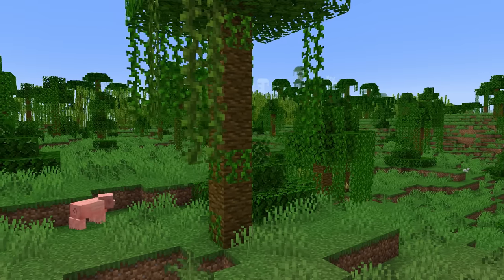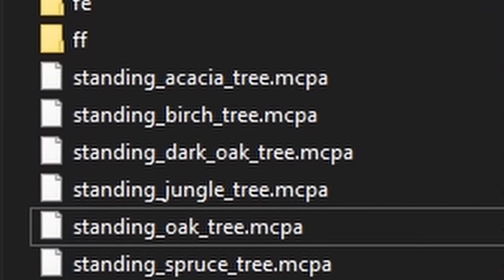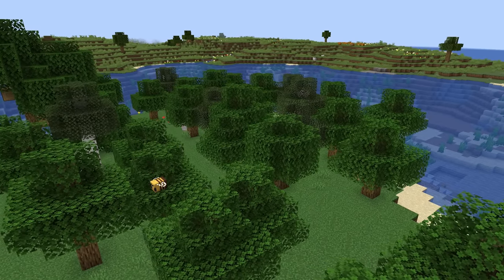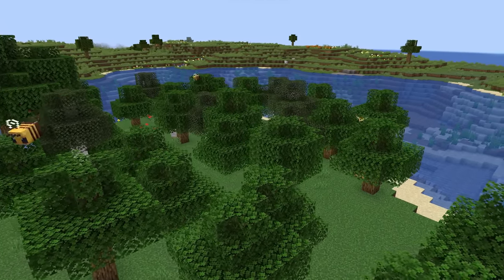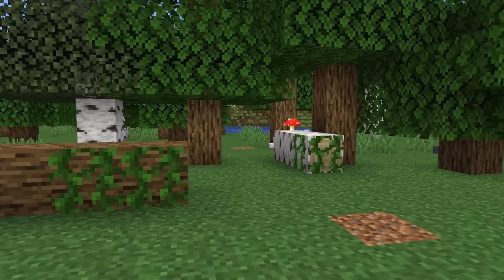Number 18: if you take a look at the files for this update, you'll find something really interesting. Every tree variant in the game, with the exception of cherry, is now referred to with the prefix "standing" — standing oak, standing birch, you get the picture. This is a really awesome find because it implies we'll be getting the new fallen log variants that appear in Bedrock Edition, a feature that I'm sure nobody would complain about.